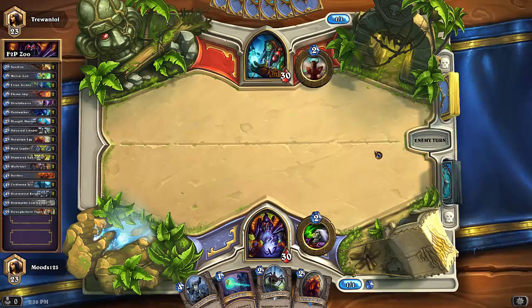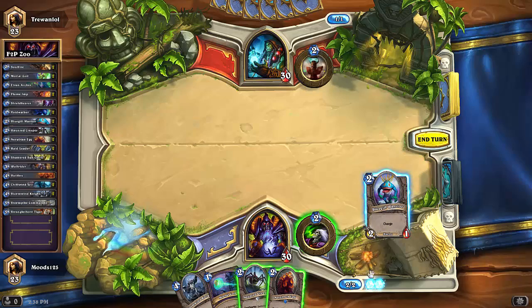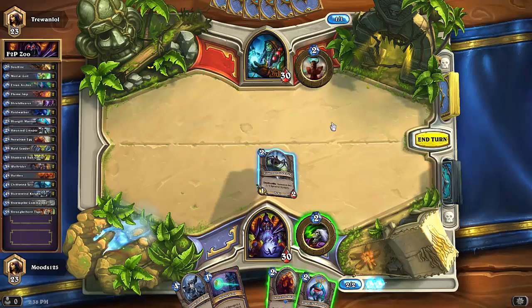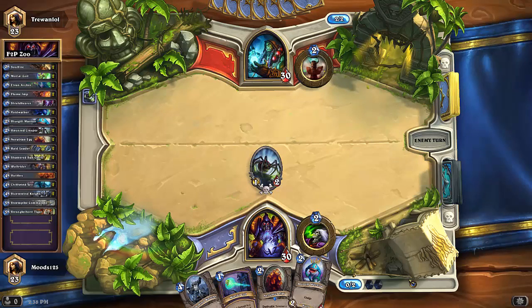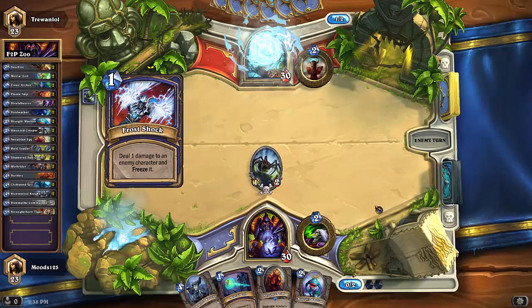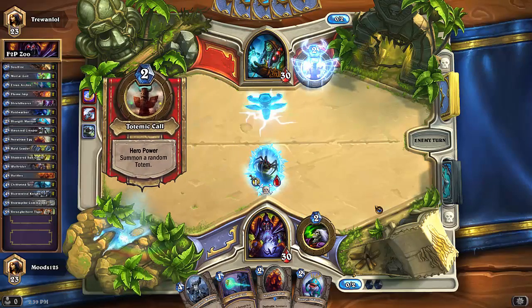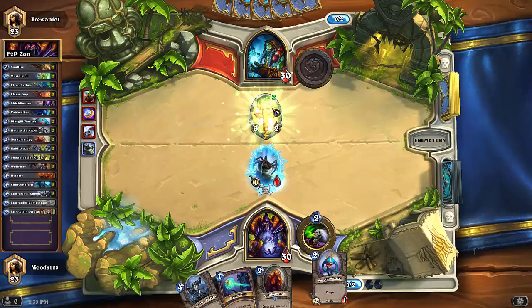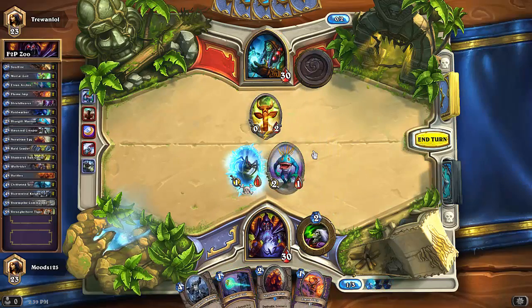Let's see what we're up against. I could deal damage with the Bluegill Warrior, but I think I just need to lay down the Creeper first. I would have liked to deal two damage with Bluegill Warrior, but I can use him as removal if needed. He plays a Frost Shock — interesting. Now I can use the Bluegill Warrior to get rid of that totem because I don't want him building up totems. Then Flame Imp.